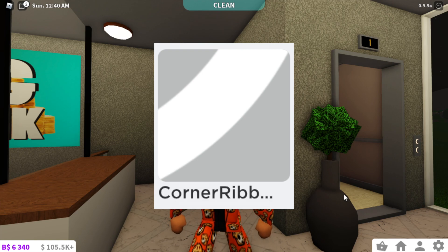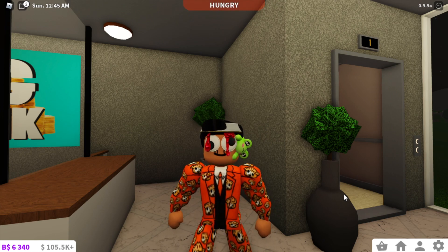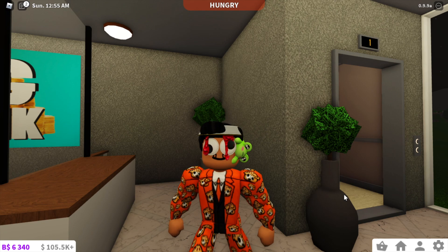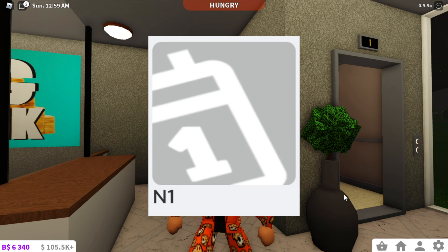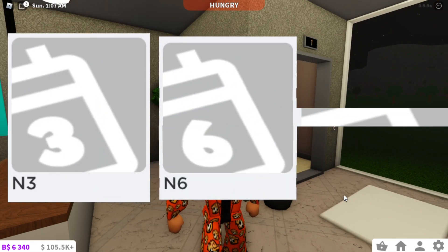Guys, Corner Ribbon 2. Basically what you guys can see is it's like... It looks like one of these. And I didn't even realize there was a yellow thing right there — I'm literally pointing it at my computer. I didn't know there was that, but that could be it. Then we go to N1. I've seen this like... it's like a calendar, I've seen this before or something. But then we have N3, N6, and N12.